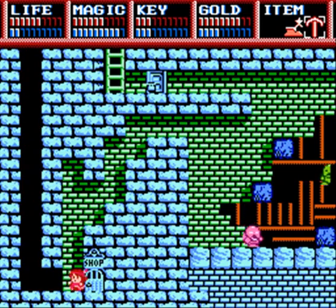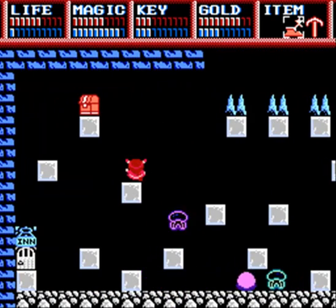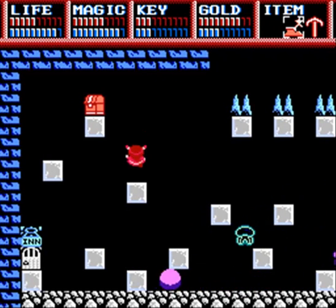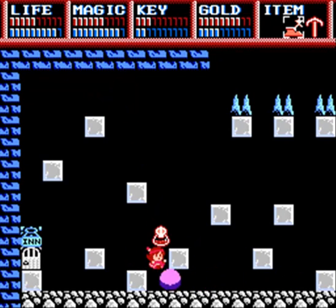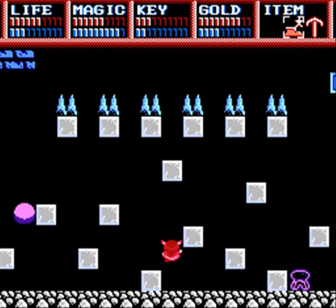That'll take you three hits off your life. However, the secret passage is still a secret passage. I come down here with lots of neon colored jellyfish. Here we get the fire rod. I don't think I'll use it any time during this playthrough, but just in case I'm still going to get it.